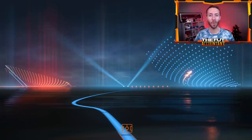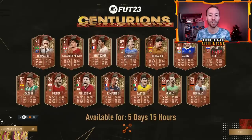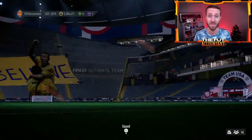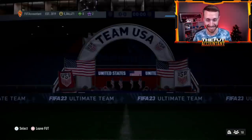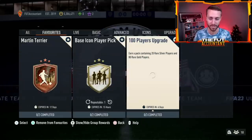Hey guys, it's Nate aka TheFootAccount and welcome back to the channel. EA Sports must be on something because they dropped something yesterday that was completely unexpected — the biggest SBC pack we have ever seen. The Centurion's 100 player upgrade pack was dropped yesterday.